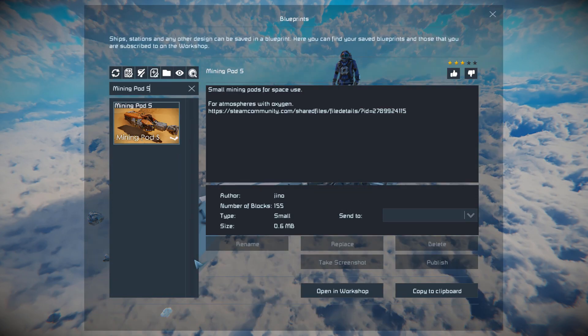Press F10 and find this in the spawn menu. The Mining Pod S is 155 small blocks, using no DLC packs and no mods.